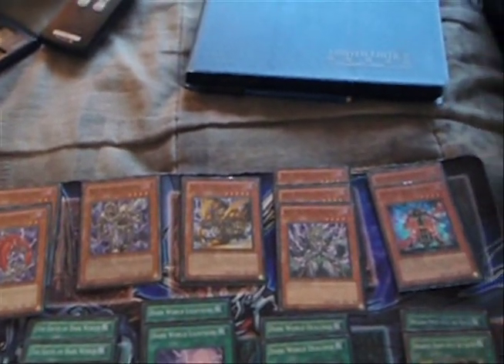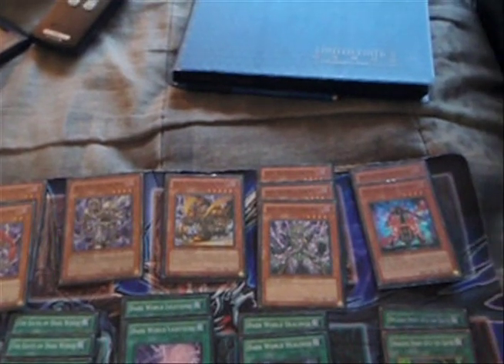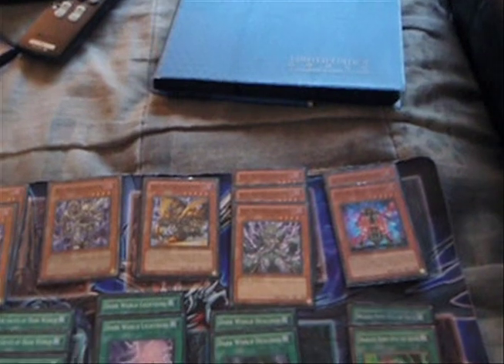We're starting off with Triple Grappa, Triple Snow, Triple Brow, Double Scar, a Beige, and a Gold. That's basically stuff that hasn't changed in the deck. And then here's some of the stuff that has changed — now I'm running Triple Brow, Double Street Patrol, and you can see the one Dark Armed Dragon.